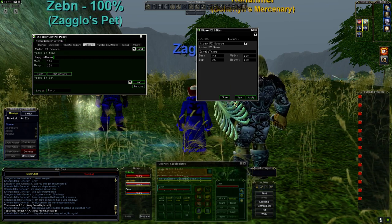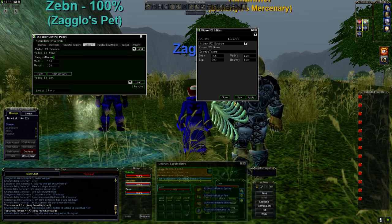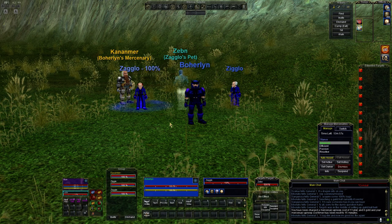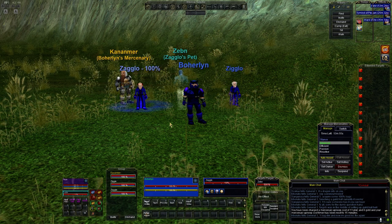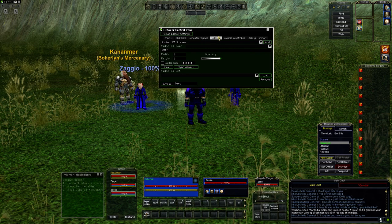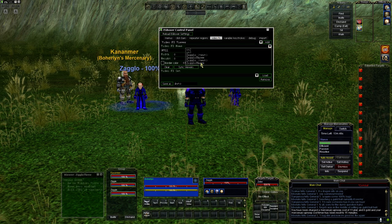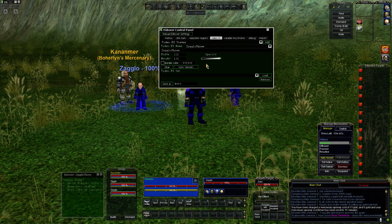Now that I've got that captured, got it named, I can save it. Control-Shift-Alt-G — back to my warrior. Control-Shift-Alt-G, I'm on the Video Effects tab. I'm a viewer. Now I want to add Zaglo-Three.